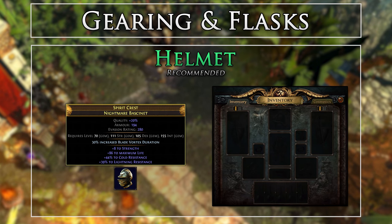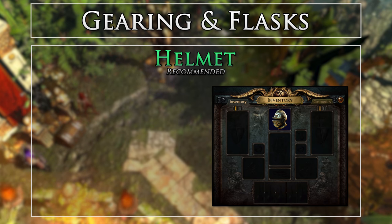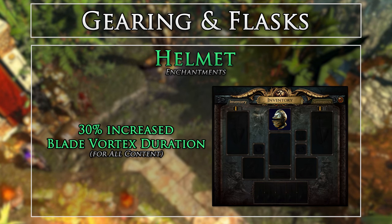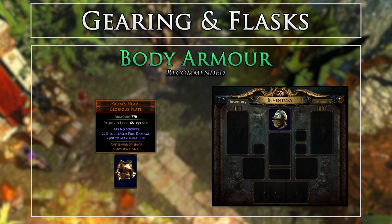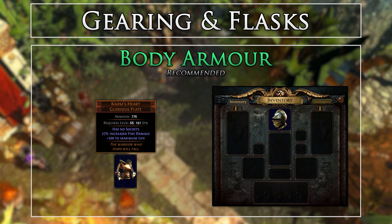For our helmet, we want to just grab a rare helmet with life and resistances. I highly recommend trying to get one with the Blade Vortex duration enchantment, allowing you to drop skill effect duration in the tree. A Comb's Heart will be the number one choice for our endgame encounters due to the raw life we get from it. However, there are many other unique or rare chests you could easily use. Since we do not need our other 6-link when using a Comb's, your chest swap does not need to be linked. As I spoke about earlier, I use an Impulsa's Broken Heart while mapping for the shock-based explosions. You could also make use of an elder or shaped rare chest with various mods and gain another siphoning charge.